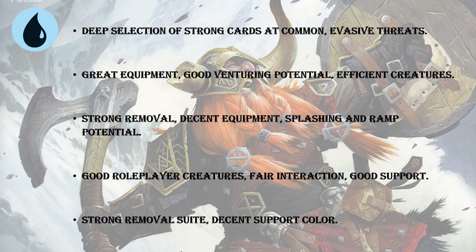Next up, I think white has very, very good equipment for aggro decks — plate armor, a plus-two mace, a Delver's Torch that allows you to venture over and over again. And then it has efficient creatures because it's white. In particular, white has a cantrip creature that gains life and is a 2/1 for three. You can suit that thing up, you've already gotten your value from it, and you can go venture into the dungeon with it.